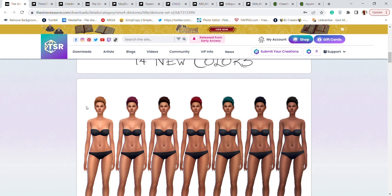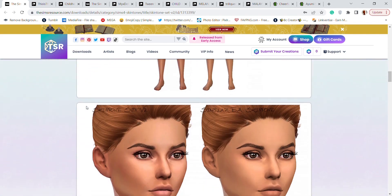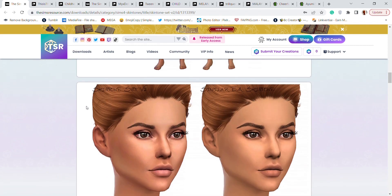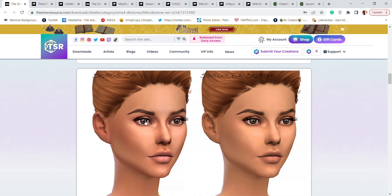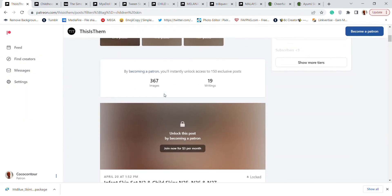First and foremost, we have this skin tone which is for all genders and all ages, going from very light to dark. It kind of gives me overlay vibes, you know, to really give skin tone. This is EA and this is the skin kind of overlay.